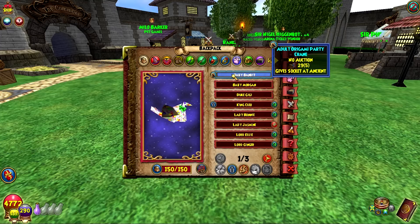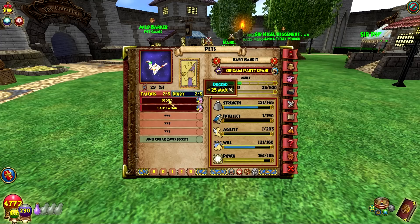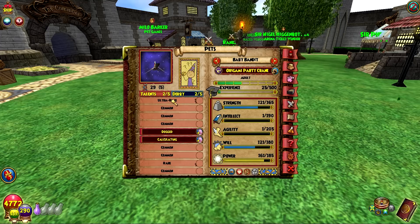Here is our Party Crane that we got to adult. This is a free pet, so I don't really expect much out of it, especially with a 29 pedigree — we got two selfish talents, so nothing crazy here. I think the best talents this pet has: it has an ultra rare which is Stun Resist, and then the rare is Storm Blade, and Storm Bonus is common. So it has a few storm-based talents, and Stun Resist is not bad. But yeah, for a free pet, this is basically what you get.